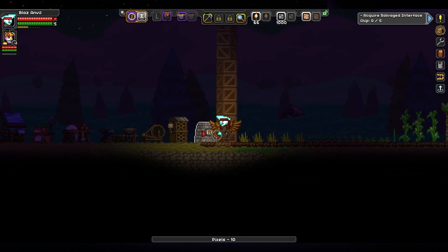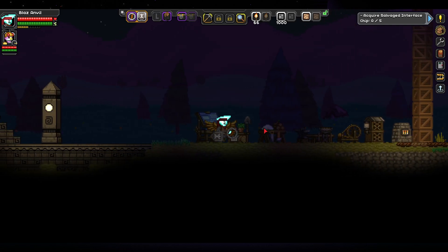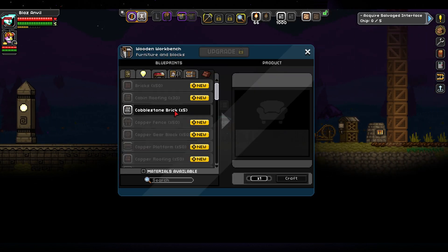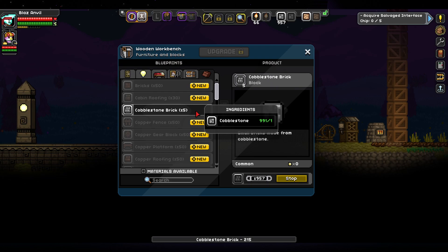I'm going to put all the wood stuff in this smaller box, because I have a lot of just wood and wood-like items. Where did you put that wet dirt? It's only one of them, so I just took it all. I'm making a lot of cobblestone bricks - I thought it was a one-to-one, but actually it takes one to make five bricks. I'm going to have 5,000 bricks in a second.